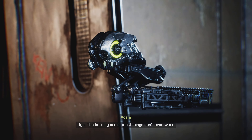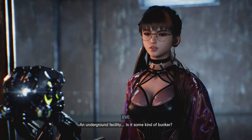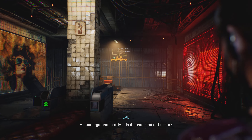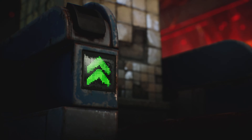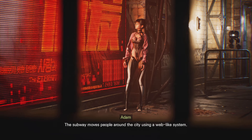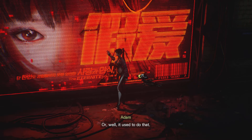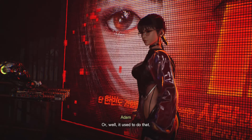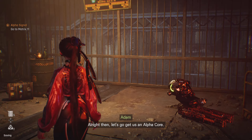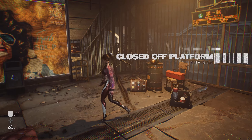The building is old, most things don't even work. An underground facility — is it some kind of bunker? It became one, yeah, but it was a subway station first. The subway moves people around the city using a web-like system — or well, they used to do that. Alright then, let's go get us an alpha core. Closed off platform, alright.